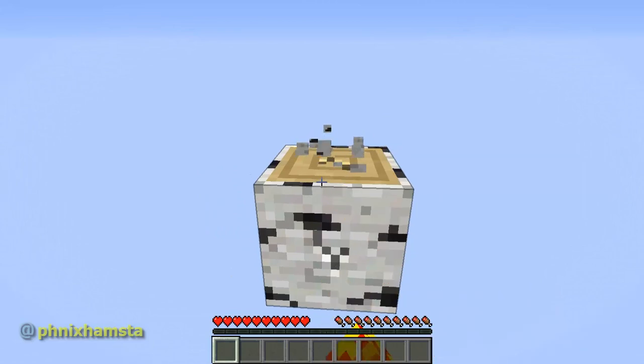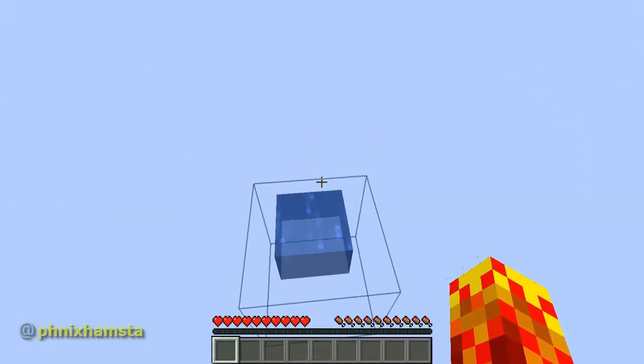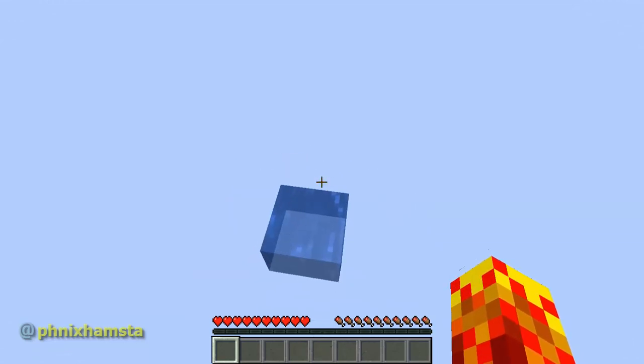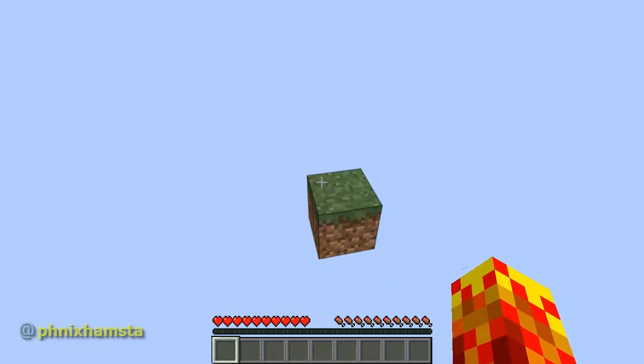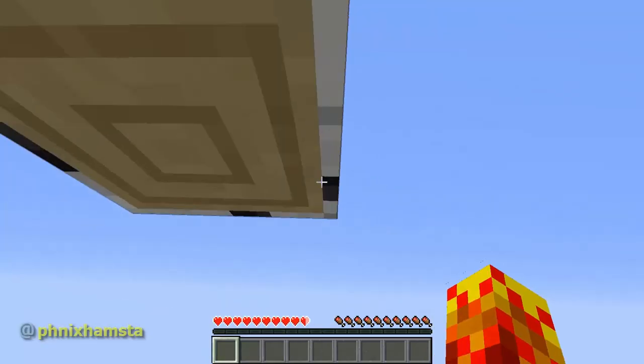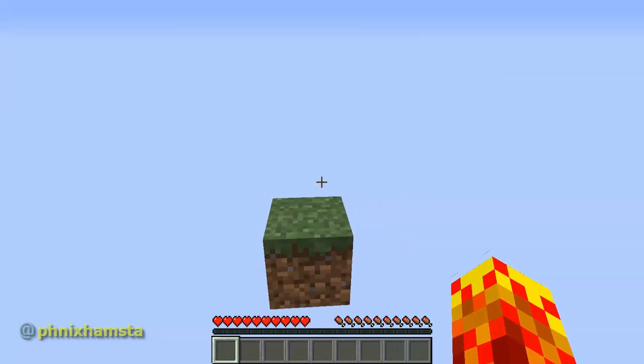You can actually interact with these blocks — you can break this log if you want to. There is obviously grass, there's water right there. That water is not going to update, but essentially what's happening is there is a world around me, but it will not show up unless you look in the right place.